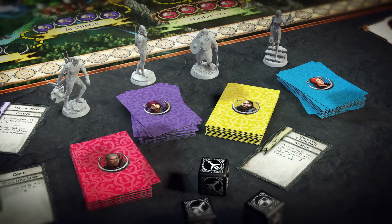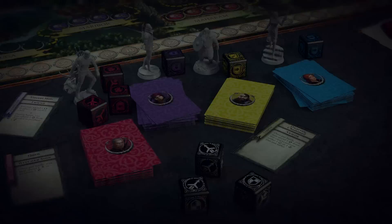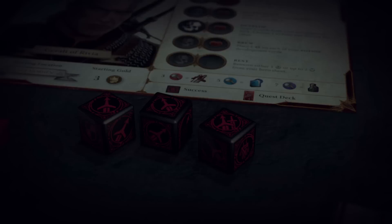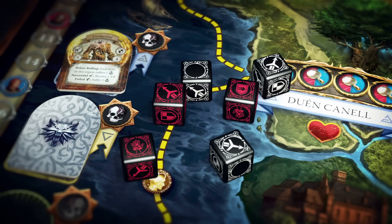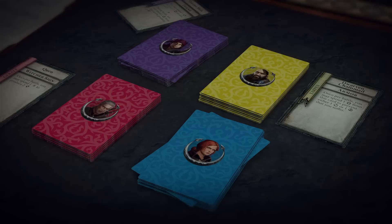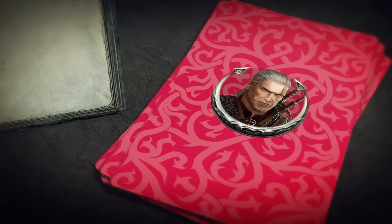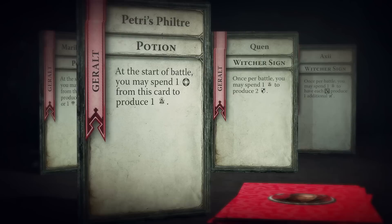Their individual strengths are represented on their own custom dice. Triss, for example, comes with a die that allows her to cast spells in battle, while Geralt's dice focus on brute force. Combined with each hero's own dice, the battle dice give all characters the potential to defeat any creature that stands in their path. Each character also has his own deck of development cards, so each time you play, you can explore different strategies. For example, when playing as Geralt of Rivia, you can specialize in brewing and using combat potions, or focus on casting powerful Witcher signs.